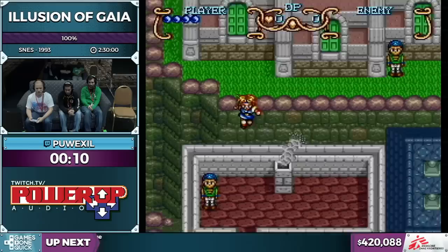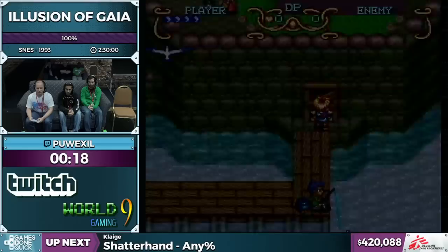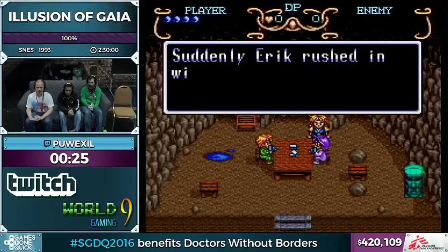This is going to be a 100% run, which means I'm collecting all 50 red jewels and then completing Gem's Mansion, which is the optional dungeon that's unlocked when you get all of the jewels. Before I started the run I actually did some RNG manipulation in order to get that fisherman to appear on my way to the cave.